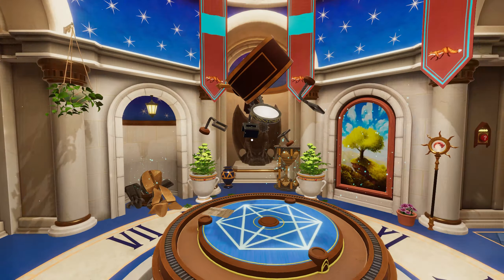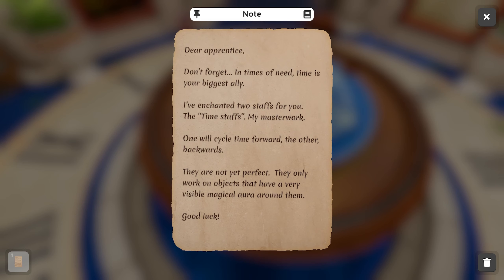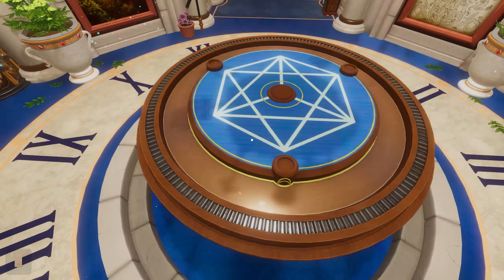These are not movable right now. What does this note say? 'Dear Apprentice, don't forget in times of need, time is your biggest ally. I've enchanted two staffs for you — the time staffs, my masterwork. One will cycle time forward, the other backwards. They only work on objects that have a very visible magical aura around them. Good luck.' Okay, we're dealing with time.